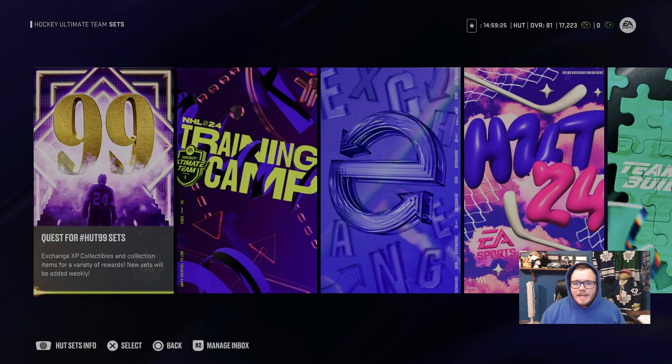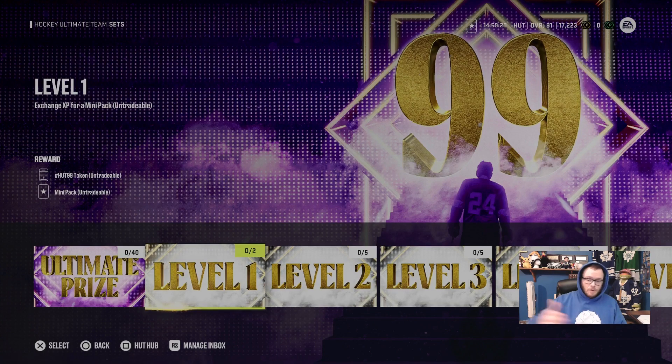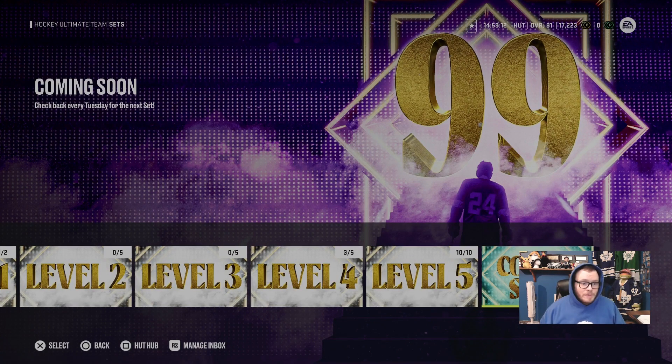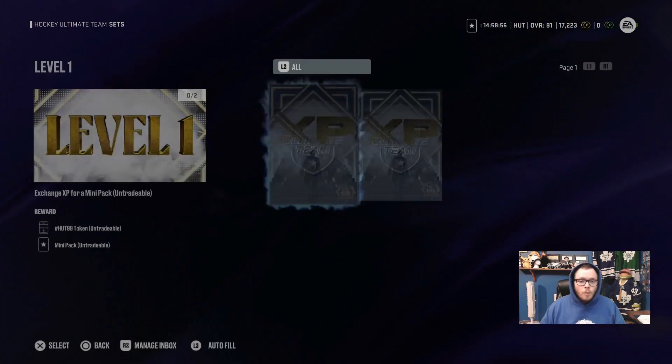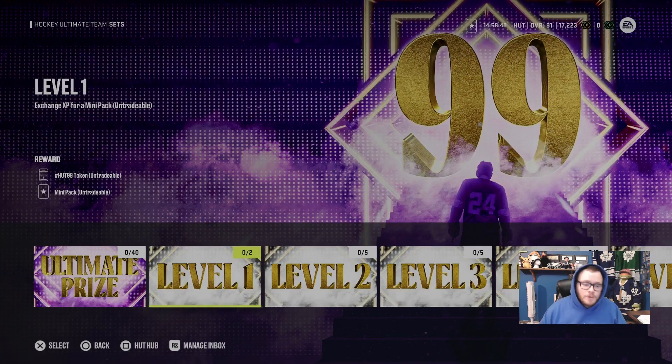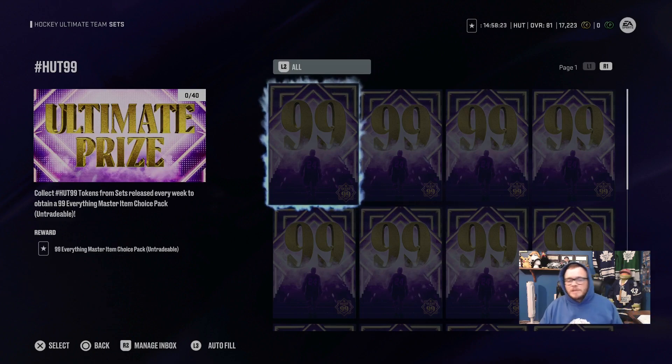In Sets, you're going to see Quest for HUT 99 — that's essentially your XP collectibles. You'll see levels one through five, with more coming. Check back every Tuesday for the next set. Right now we have five levels. In these levels there's a HUT 99 collectible and a mini pack. You need two XP collectibles to complete level one, and when you collect 40 HUT 99 tokens, you get a 99 overall Everything Master item choice pack — untradable, of course.